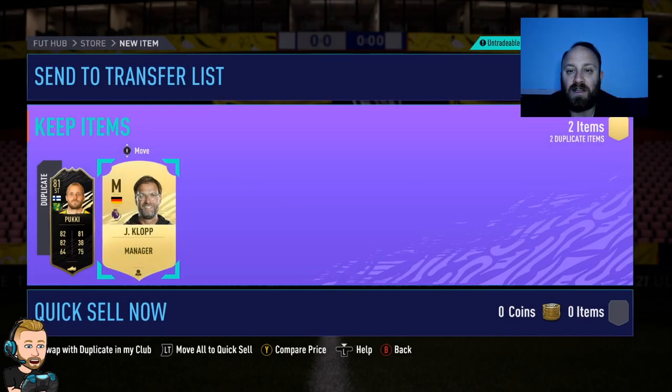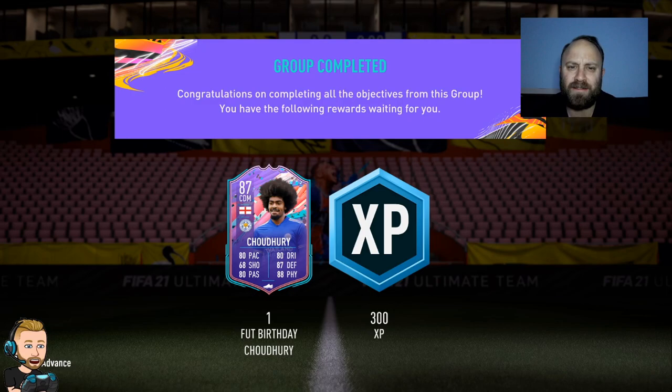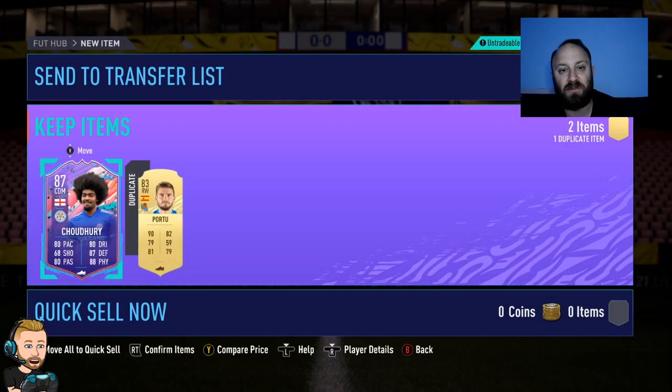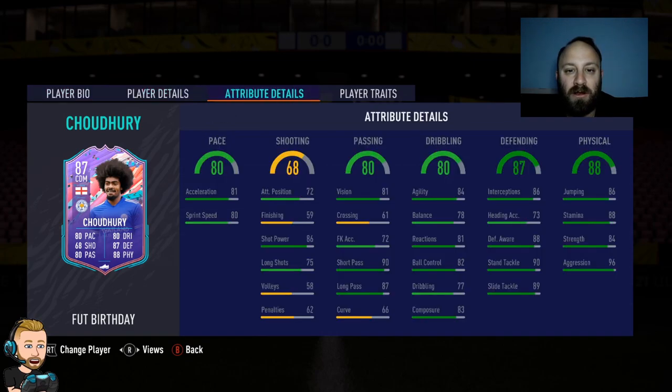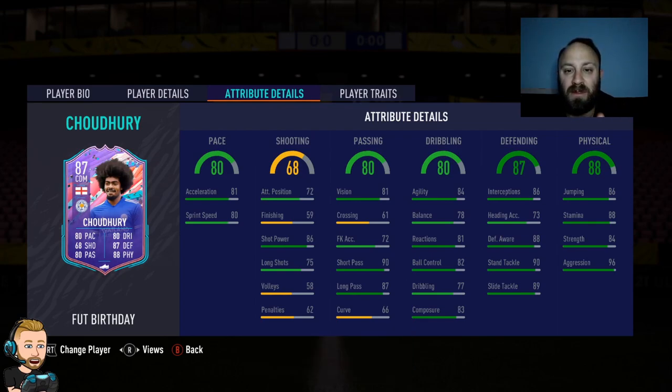Full birthday Chaduri done and completed — wasn't a bad grind. This card is a little bit behind the power curve in my opinion. His dribbling and pace were pretty good but he's lacking in a few key areas. That strong link into Jamie Vardy is nice. Five star weak foot, medium-high work rates. His passing is immaculate, his long shots are a little bit low for a CDM. Stand tackles are great but his defensive awareness is actually really good. Something about the balance feels off though.